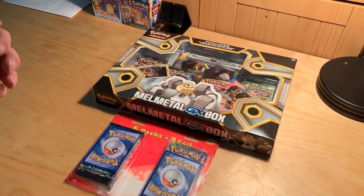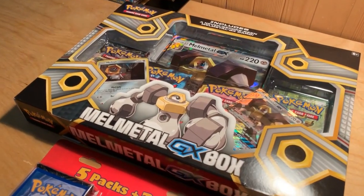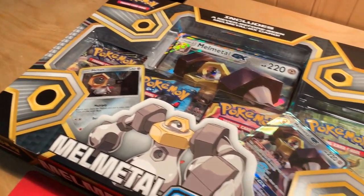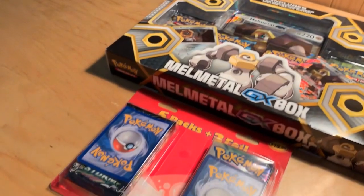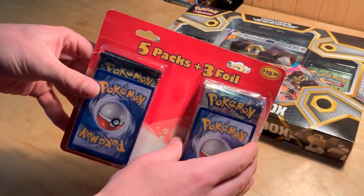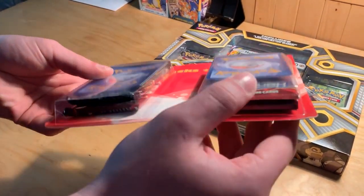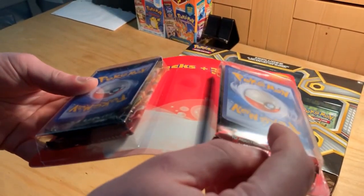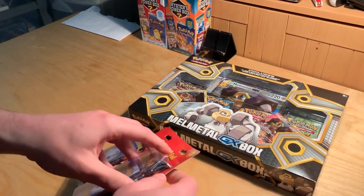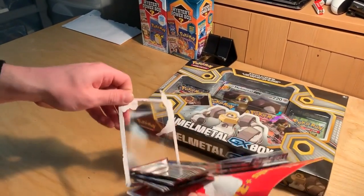Hello everybody, TR Henry here. We're back today with another Pokemon pack opening video. We've got the Melmetal GX box with the big oversized card, the Meltan card, and the Melmetal GX. We also have a little value pack that comes with five packs, three foils, and inside there's a Shining Legends pack, a Celestial Storm, and some Breakthrough packs.